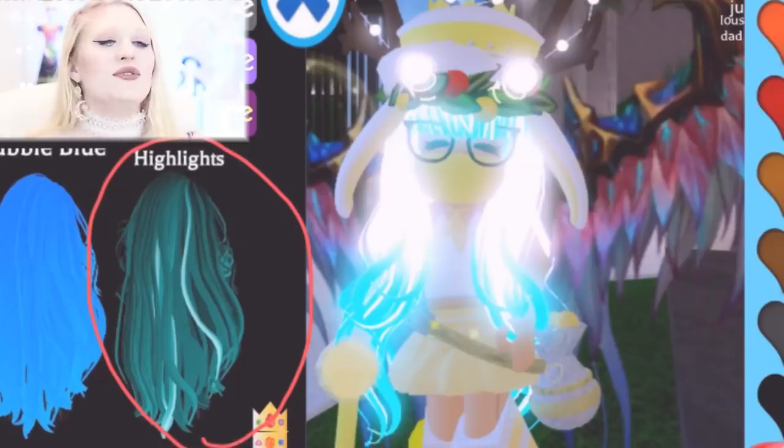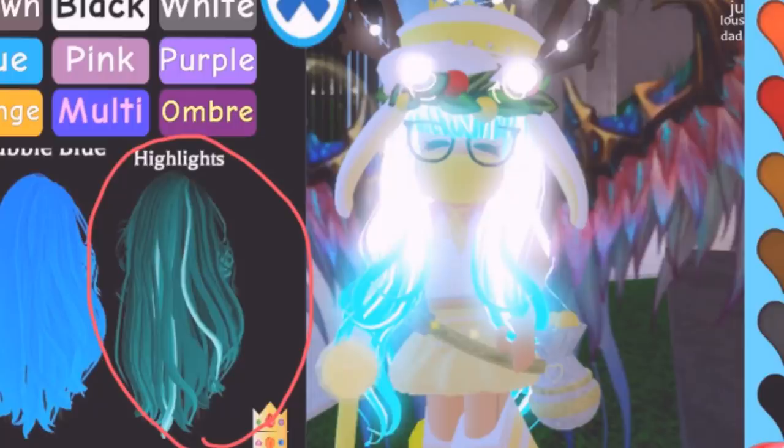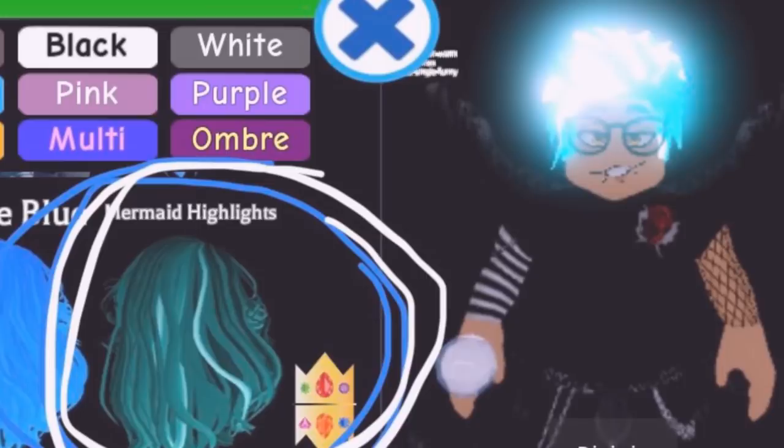When we go into game and check out our inventory, you can see right there it says 'highlights.' They're called mermaid highlights and it looks like it's in the multi — I'm not entirely sure, we're gonna have to take a peek. We got another tweet from X Lolo P, and these screenshots show off this glowing hair on a boy's character.